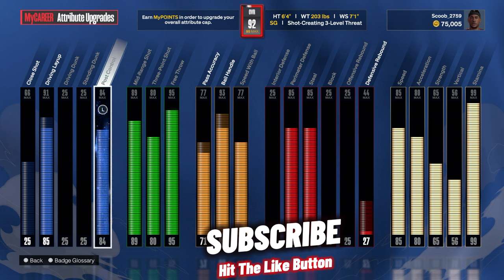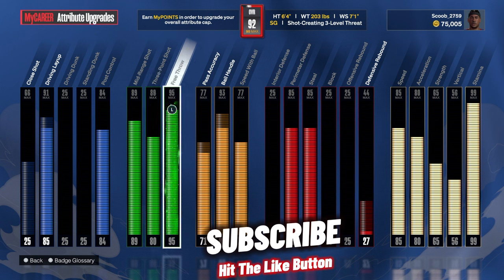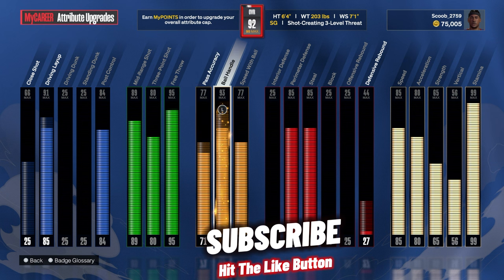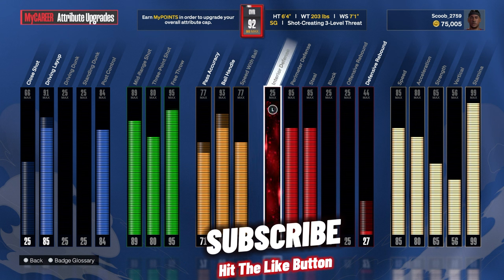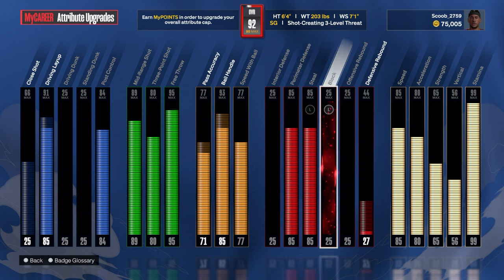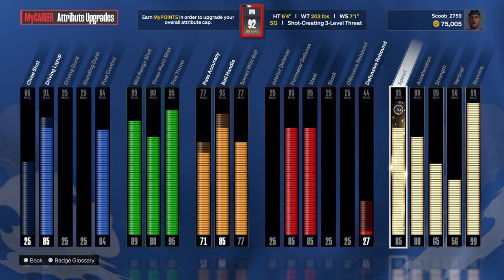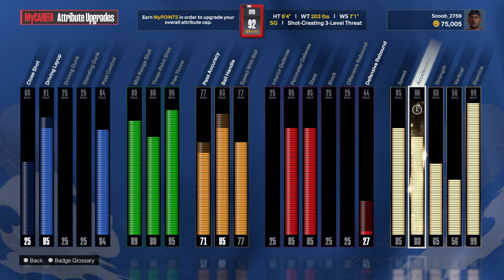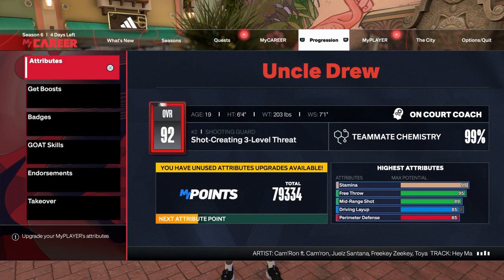Mid-range 89, three-point 80, free throw 95, pass accuracy goes to 77, ball handle to 93 but it's 85 right now, speed with ball 77, no interior defense, perimeter defense 85, steal 85, block 25 — I'm actually shocked I got a block in the game as you see in the clips. Offensive rebounds 25, speed 85, acceleration 80, strength 65, vertical 58, stamina 99.